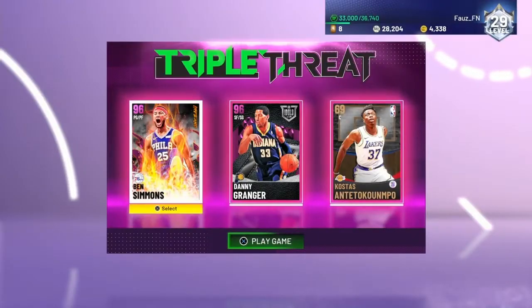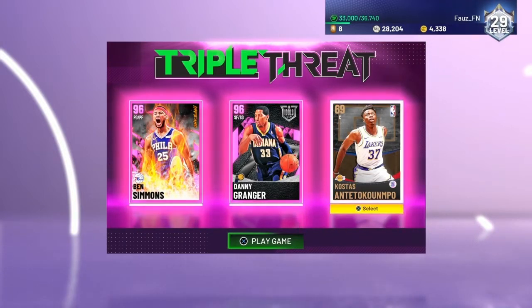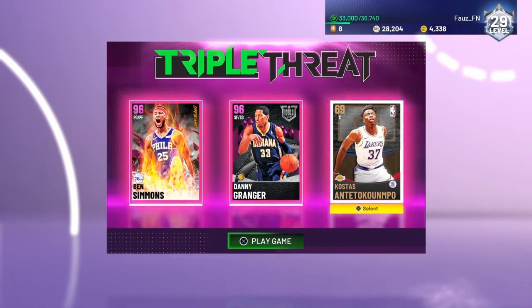I recommend using pink diamond Danny Granger. My lineup for the game was Danny Granger, Ben Simmons, and a random bronze card. Sometimes though I would run Danny Granger with two bronzes, or even diamond JR Smith with two bronzes. Diamond JR is a really good card for this mode.